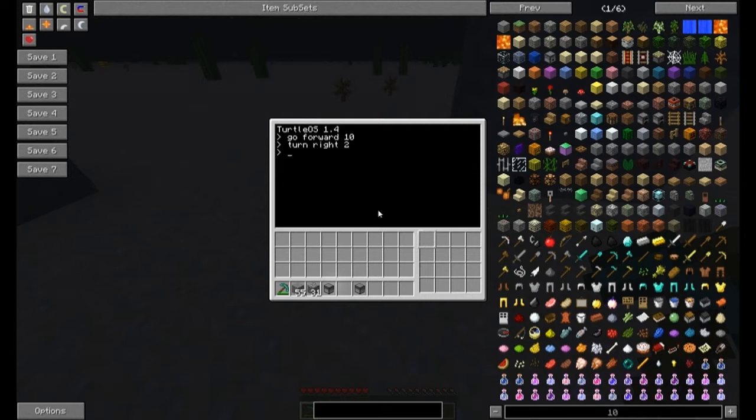We don't want to just type that manually every time, so we're going to make a very simple program. The language it uses is Lua. We go into 'edit go_home'. This puts us in programming mode with numbered lines. Press Control to access the menu: Save, Exit, Print, arrow keys. We want it to go ten blocks, so we write: 'for i = 1 to 10', then 'do', tab in, then 'turtle.forward()'.